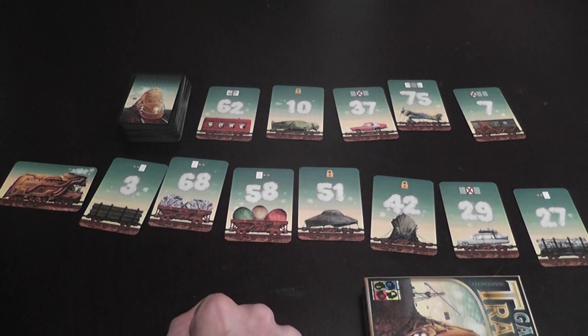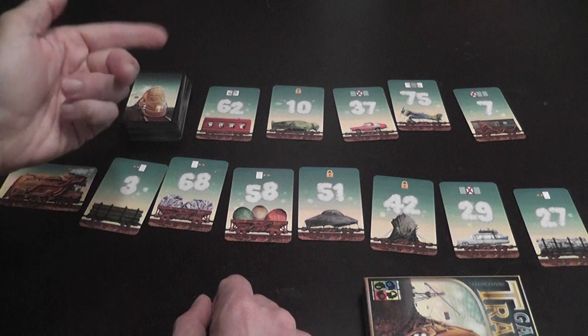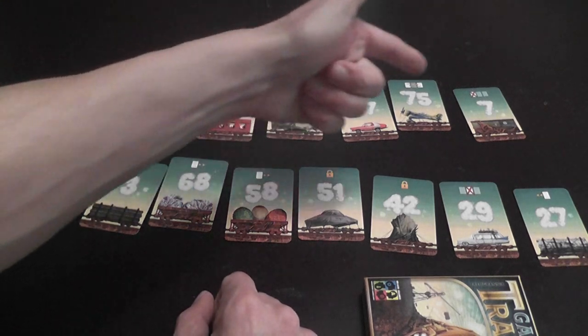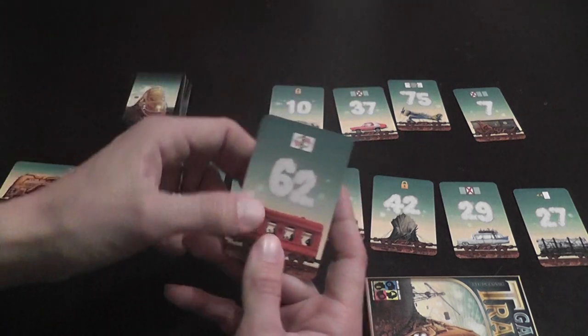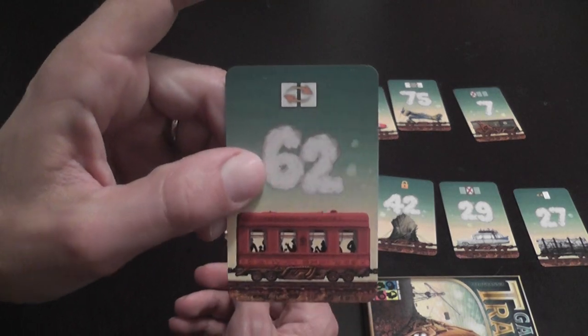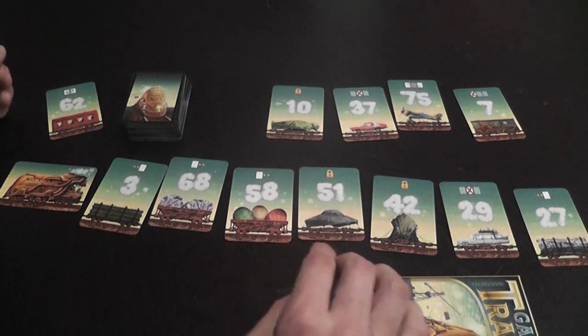The first player to arrange their cards in ascending order wins the game. On your turn, you can draw a card, or you can use an action on one of the cards that have been replaced in the middle of the table. You pick up the action card, show it to everybody, perform it, and then discard that card.